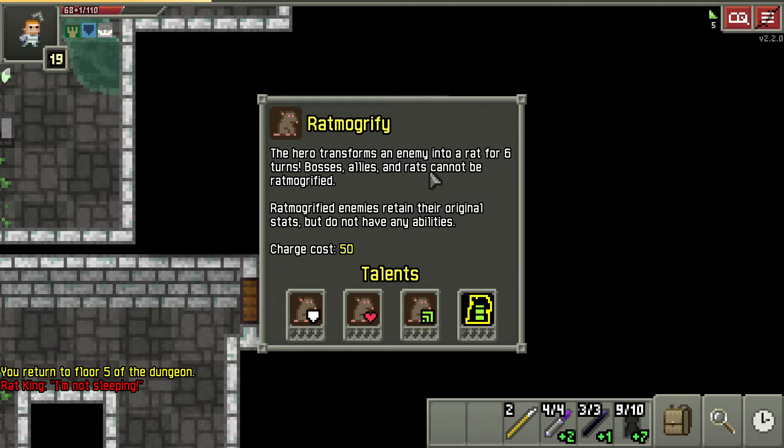The hero transforms into a rat for six turns. Bosses cannot be transformed. This is really good for the demon halls because you can turn the evil eyes into rats, and you can also do it to them while they're flying over pits — they turn into a rat, fall down the pit, and they die. It's quite fun.